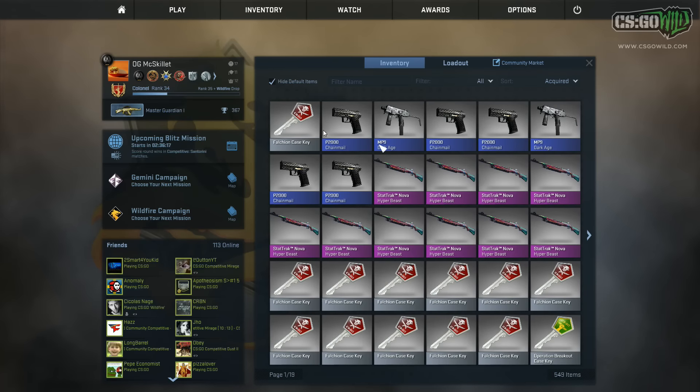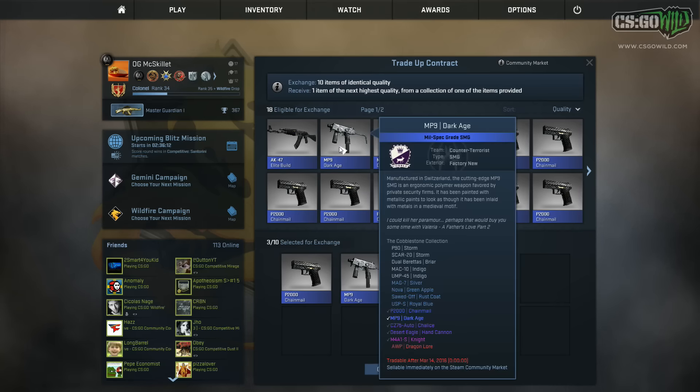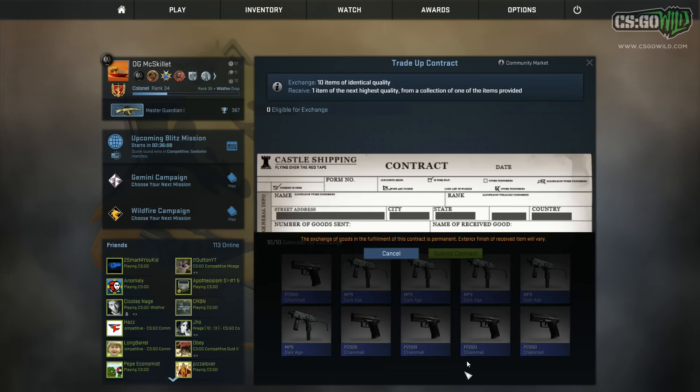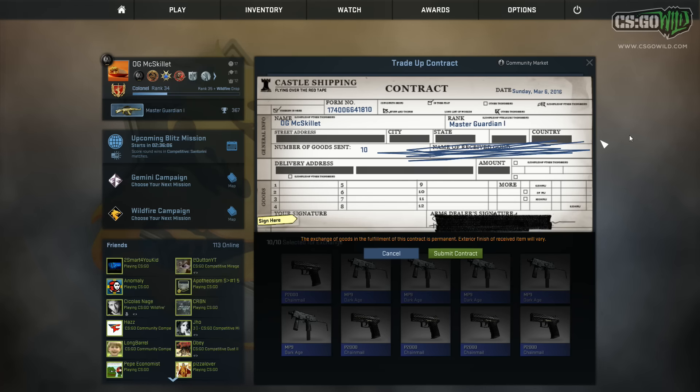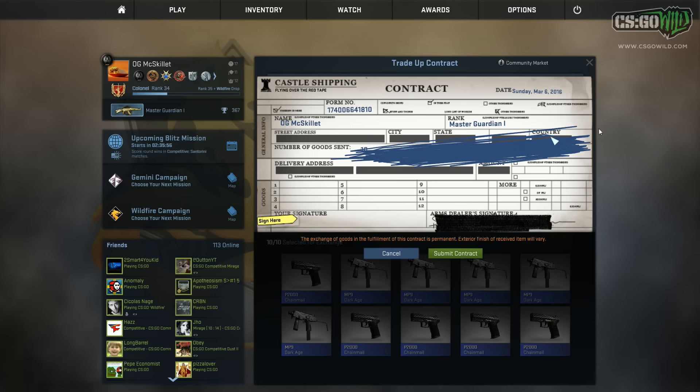Oh my god, another Deagle Hand Cannon. That's pretty damn annoying, but we have two other attempts. Hopefully things can turn around here. At least we got the Desert Eagle Hand Cannon with an all MP9 Dark Age attempt, because I think those are going to be a slightly higher float than these P2K Chainmails, so this one would be a lot nicer if it was a Chalice.